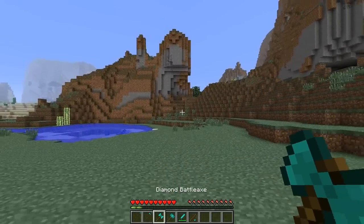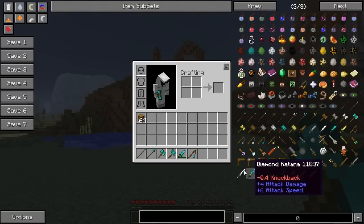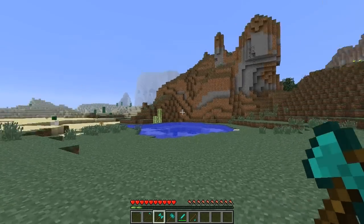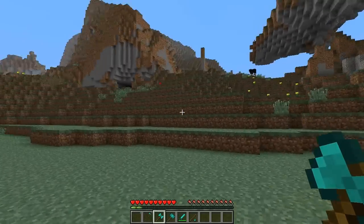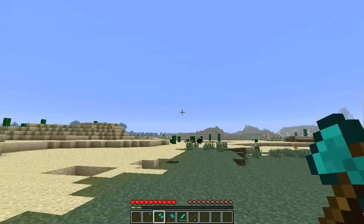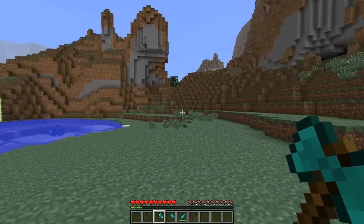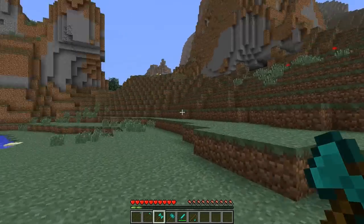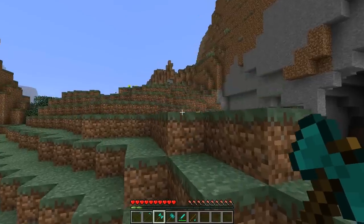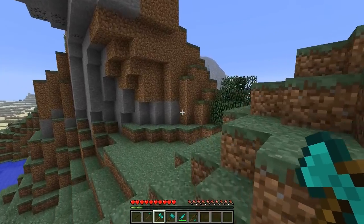So next we're going to move on to the diamond battle axe. The battle axe ignores armor and does as much damage as a sword, so this is good against armored things. It's got slow attack speed, a large knockback, and you can actually chop wood with this. Although in theory you could chop wood with anything, this probably actually chops trees a bit faster. There's a tree over here we can test this out on, if you really want to see me chop wood with a battle axe. I mean, why would you waste your weapon on a tree?